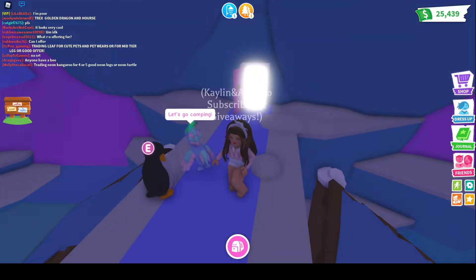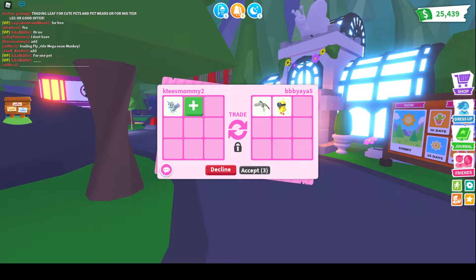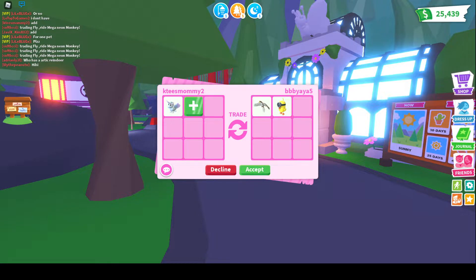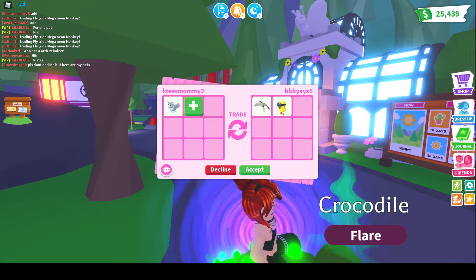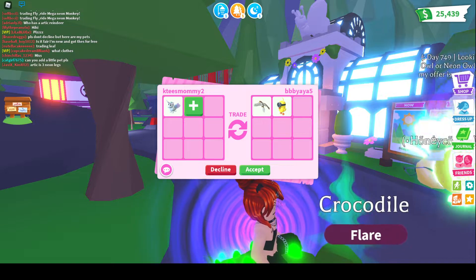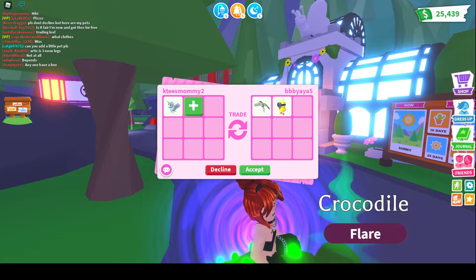We just got a new update, so let's go check it out. Someone is trying to offer for my alicorn — it is a hawk, which you know I love hawks. But I told them to add because these alicorns are so new and have a lot more value right now. They offered a minion chick, and I don't really want that, so I'm going to have to decline.